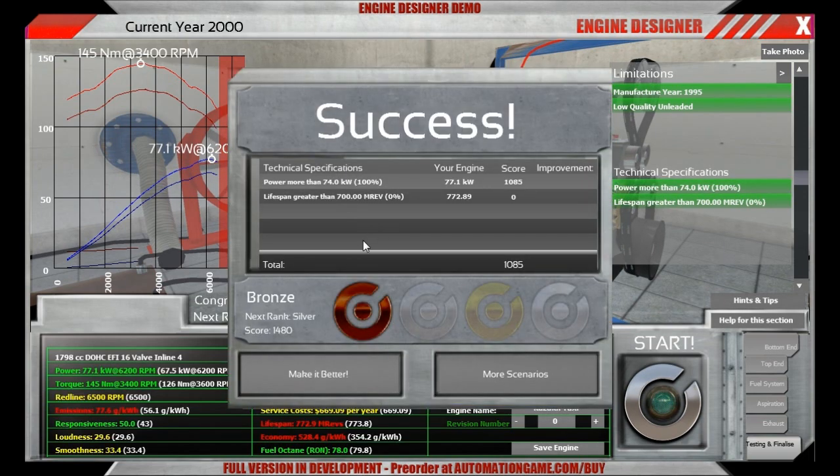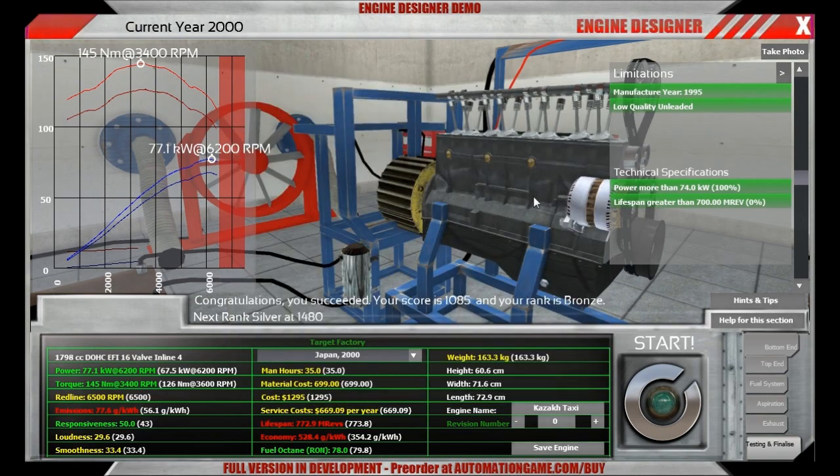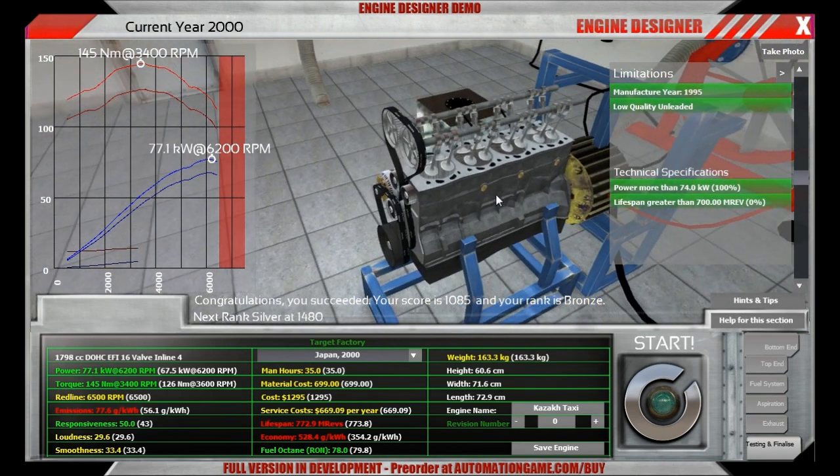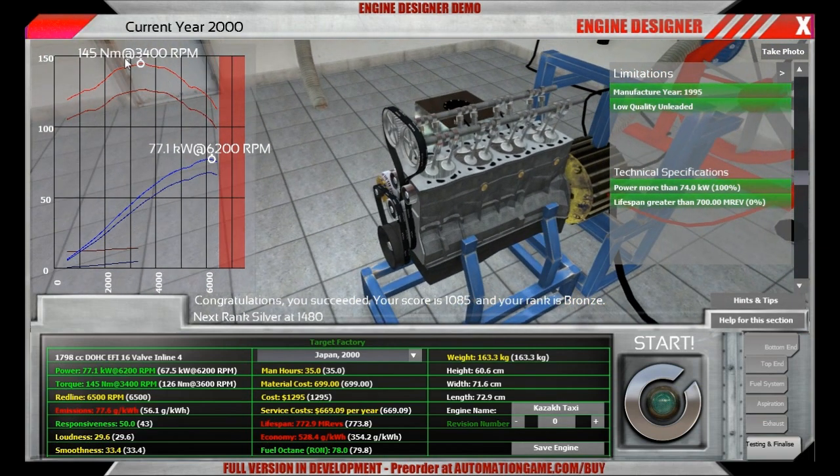Now we have built an engine which probably consumes a bit too much fuel. But on the other hand you can always tell your passengers that your taxi is a race taxi and they will believe you directly if you put some decals and racing stripes on it — that will always do. So no more funny questions. Now we have an engine which actually is built according to specifications, but we can put more power into it.